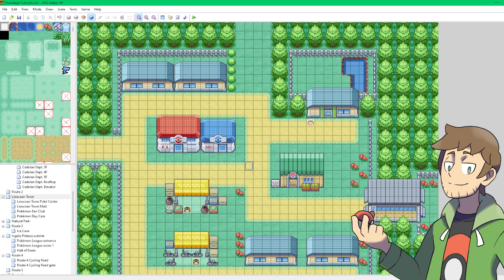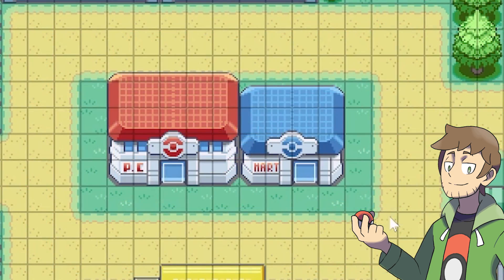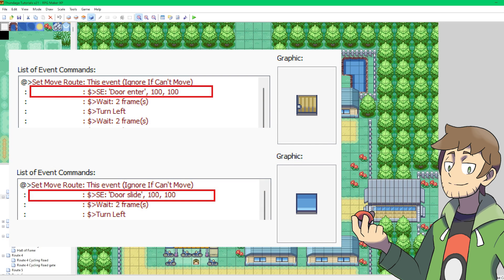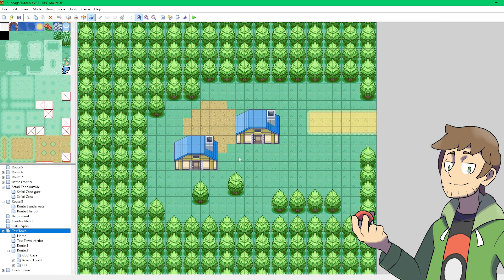For example, here in the Laroussian City map, we can find some great door events for us to learn from and copy over into our Test Town. There are some standard wooden doors here for some of the homes, as well as some sliding glass doors for the Mart and for the Pokemon Center. Both of these types of door events effectively function the exact same, with the only differences being the sound effects that play when the door is opened and the door event graphic that's set. So let's go and grab one of these standard wooden doors and copy it over into our Test Town. We can select it and hit Ctrl-C to copy it, then go to our Test Town and click on our player's house and hit Ctrl-V to paste in the event.